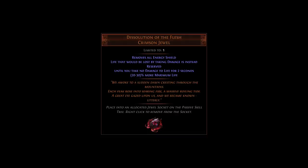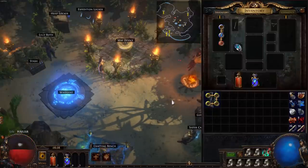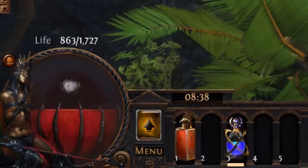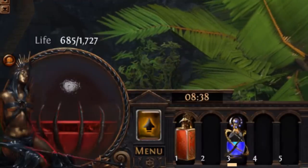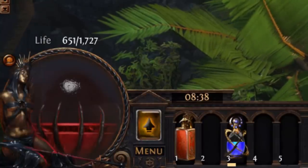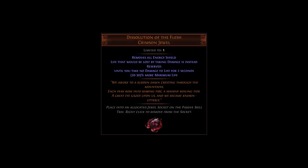The other major interaction with life-loss-tracking mechanics is with Dissolution of the Flesh. It completely prevents all upfront life loss from hits and causes you to reserve that amount of life instead. If your life is full, that reservation causes your life to drop by the same amount anyway — except it's worse because it's reserved and can't be recovered for at least two seconds. However, if your life is not full, then your life doesn't have to drop to make room for the reservation. In testing, when Dissolution of the Flesh reserved life with Petrified Blood active, no life was lost immediately. This means Dissolution of the Flesh allows a Petrified Blood build to use the top half of its life bar as an HP buffer, massively increasing effective HP. Adding Progenesis to the mix further boosts that buffer.